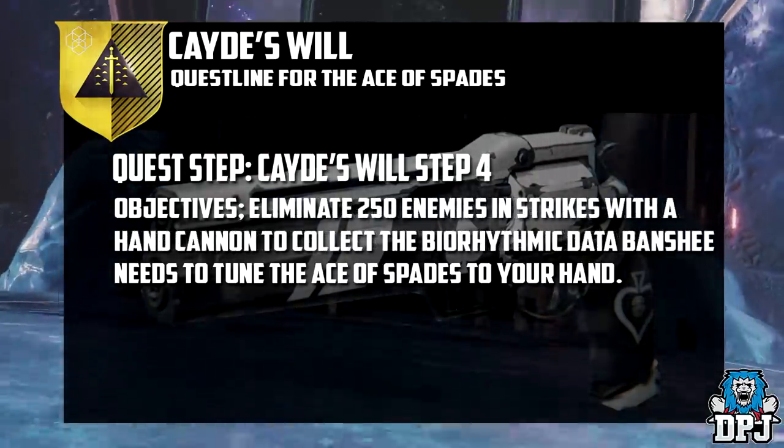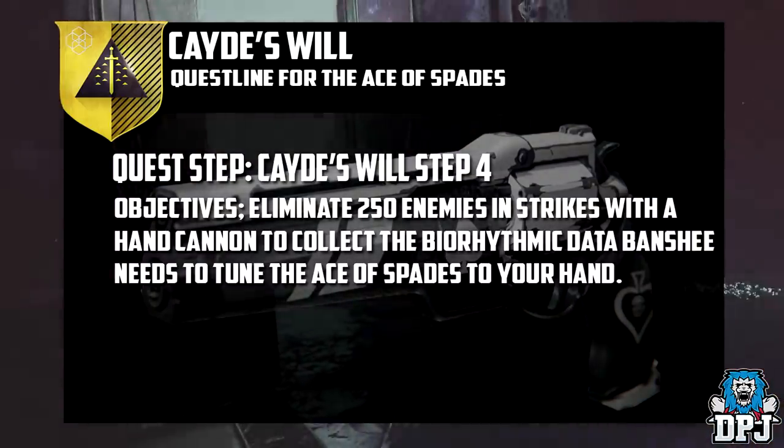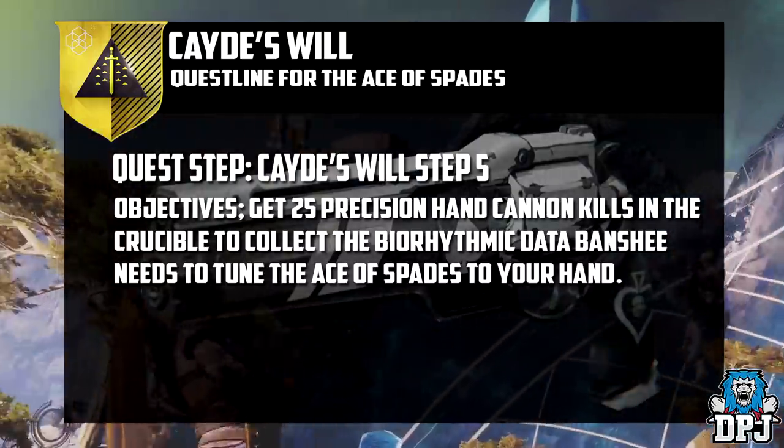Step 4 is to eliminate 250 enemies in strikes with a hand cannon to collect more biohythmic data. Step 5 is to get 25 precision kills in the crucible to collect further biohythmic data.